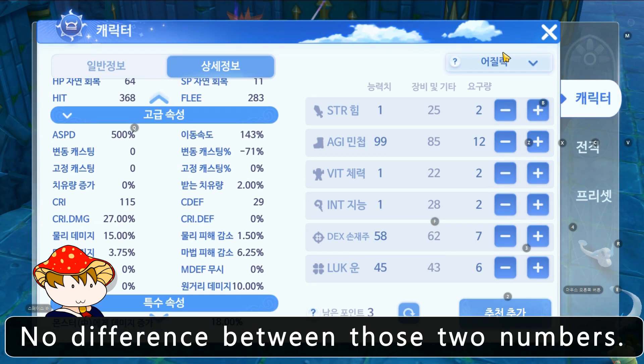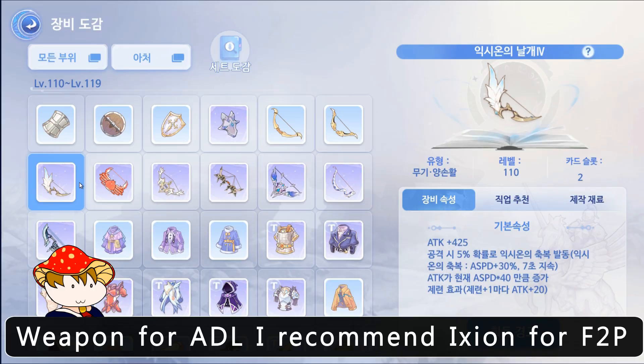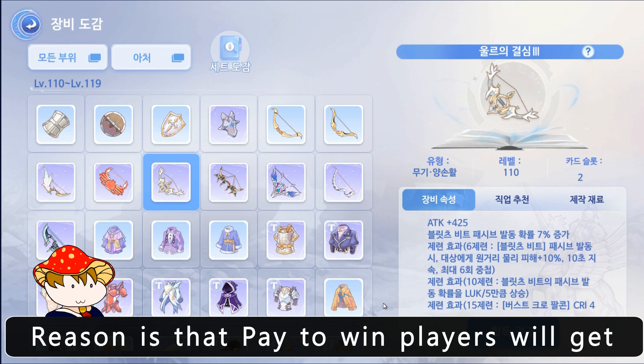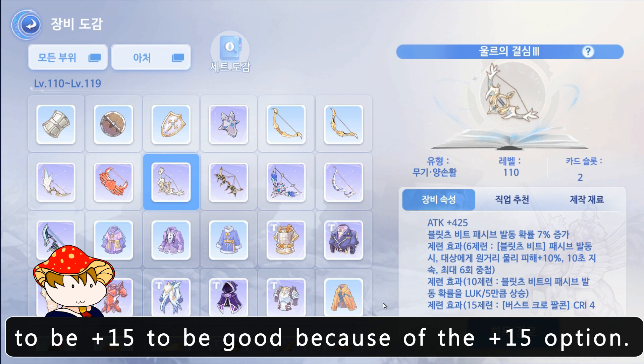There is no difference between those two numbers. For weapon on ADL, I recommend Ixion for free-to-play and ULs Determination for pay-to-win. The reason is that pay-to-win players will get good gears and enchants, and ULs has to be plus 15 to be good because of the plus 15 option.